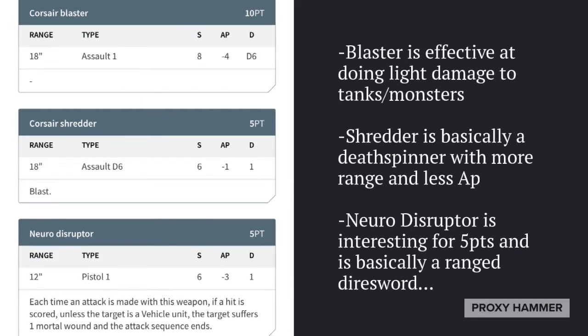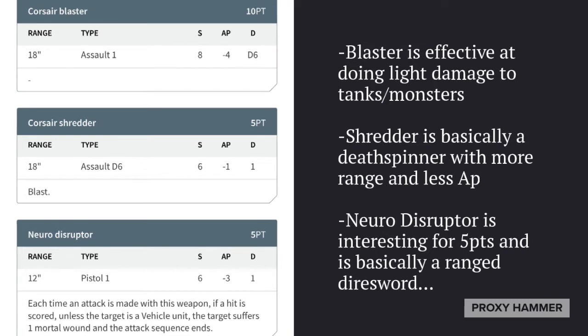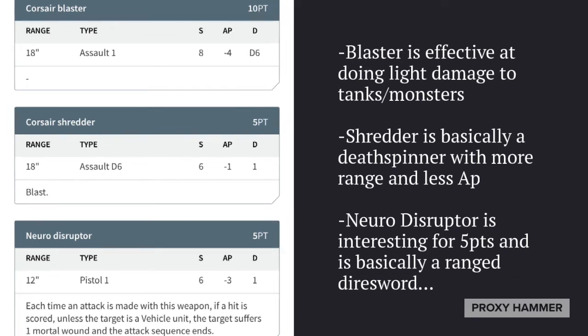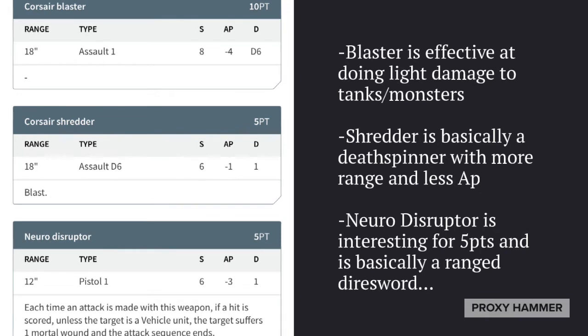Void Reavers do get special weapon options. They can take a Blaster, which is good at damaging light tanks or monsters. They have the Shredder, which is basically a Death Spinner with more range but less AP — AP minus 1 instead of AP minus 2, and range 18 instead of range 12. The Neuro Disruptor is an interesting 5-point upgrade — basically a ranged Dire Sword with Pistol. I find it decent but not necessary. It does cost 5 points, which is half the cost of another Void Reaver, so in most cases you're just going to want to take the regular Shuriken Pistol and save the points.